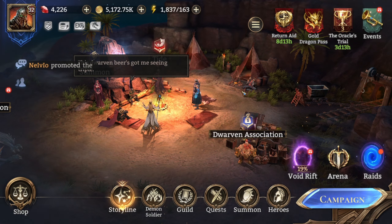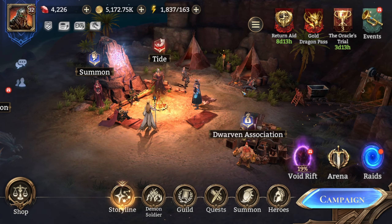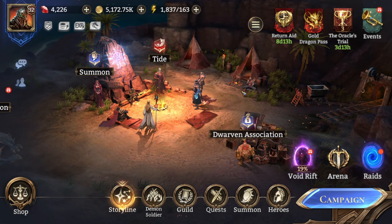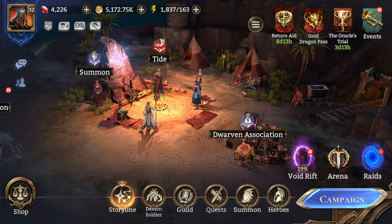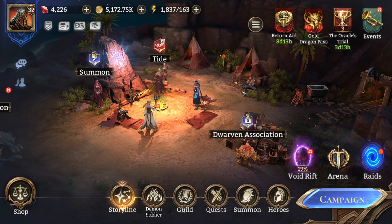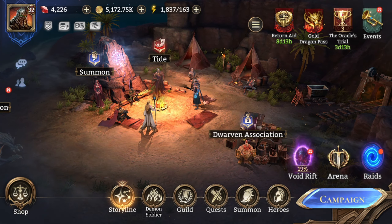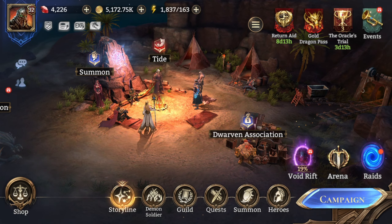That's all for the complete guide on stage 9 for Gear Raid 2 — 100% free-to-play friendly. Just try adjusting the positioning of heroes depending on which heroes you have and test until you find your way. Make sure to like the video, subscribe to the channel, and write in the comments if you have any thoughts or need help. See you in the next video — take care and enjoy your game!